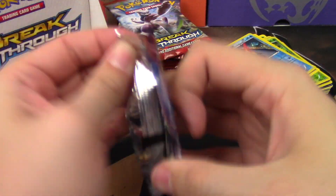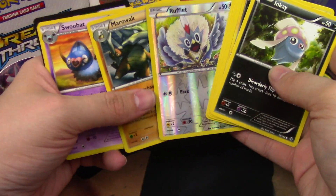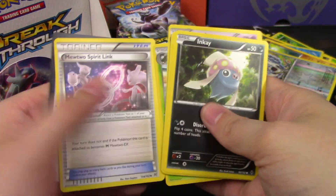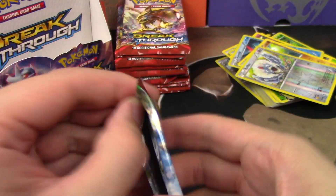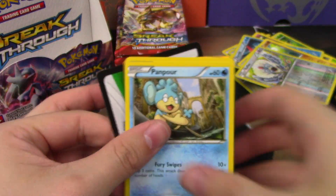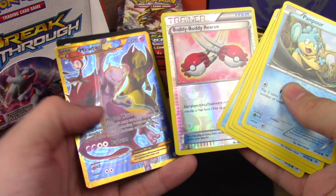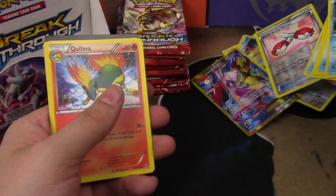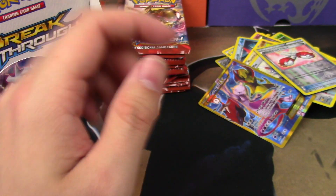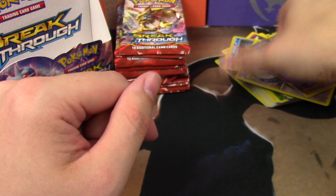Two packs. Marowak and a Ruff... Secret rare — full art Mewtwo! Oh, that is great, that is super good! You're going to get a good code — Mega Rayquaza collection — because of that secret rare.